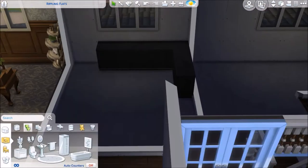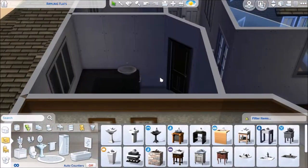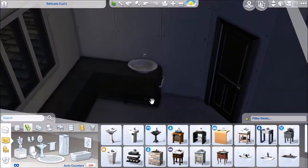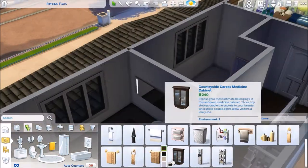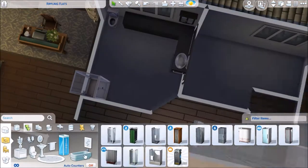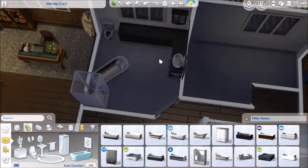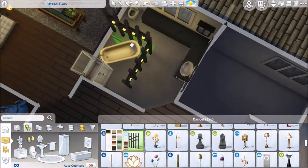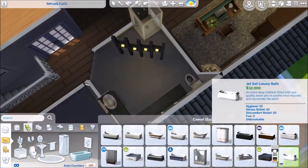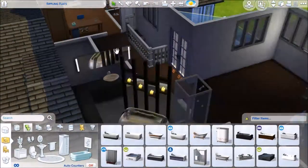Moving on to the bathrooms. I recently watched a video from the YouTuber The Sim Supply, and he did this in one of his builds — putting the sink in this elevated marble slab setup. I don't know if he used the same object, but I thought it looked really, really cool and worked perfectly for this build, so I copied it. At least I'm owning up to it.